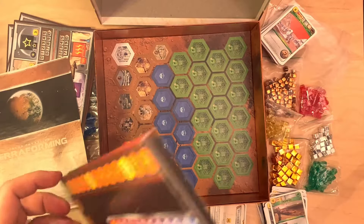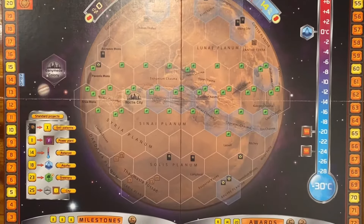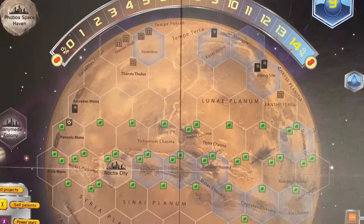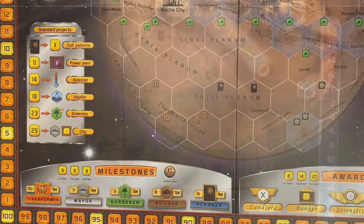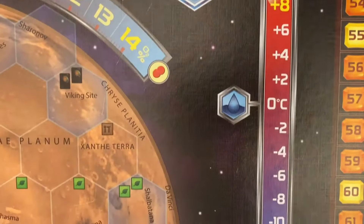Here we have the game board. The map is pretty nice — you have Mars in the middle, the scoring track runs around the board, the oxygen meter is at the center top, and you can see the blue tiles where the oceans go. You also have the milestones and awards at the bottom and the temperature markers on the right side of the board.